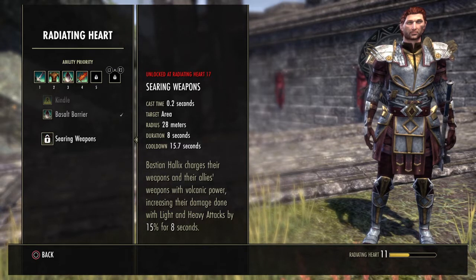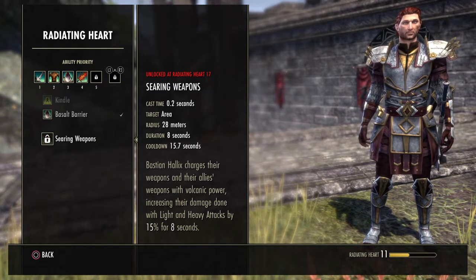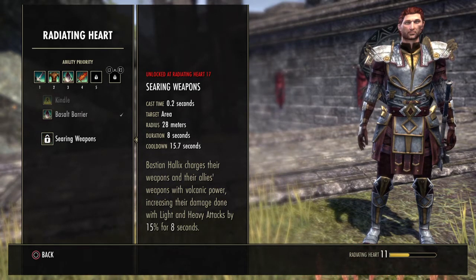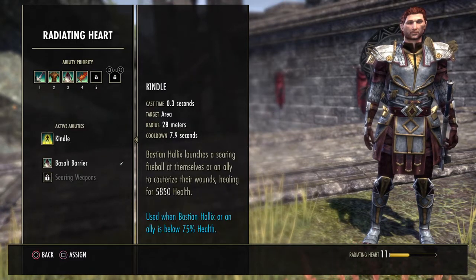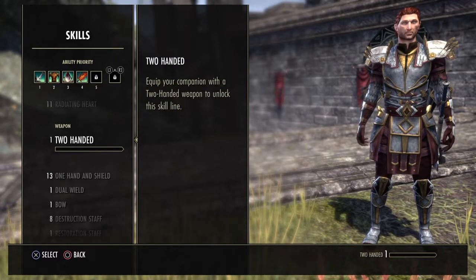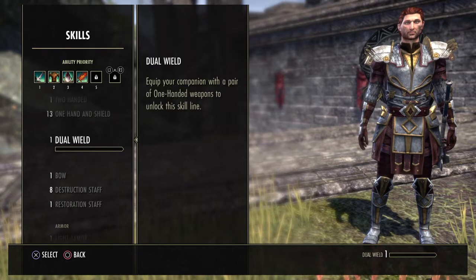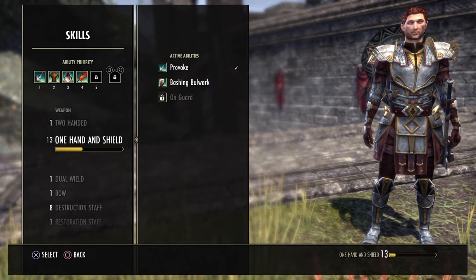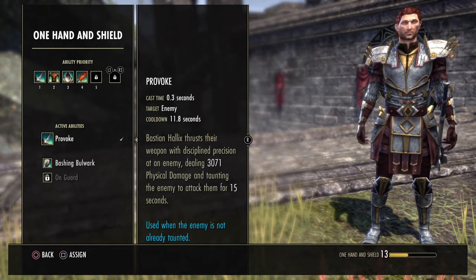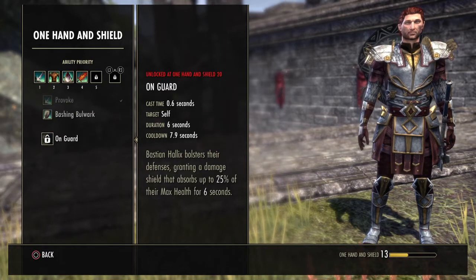Searing Weapons causes your light and heavy attacks and his to do 15% more damage for 8 seconds, though it has about a 15-second cooldown. You have all of the weapon skill lines available — dual wield, one hand and shield, two-handed, bow, destruction, restoration — depending on whether you want to set them up as a tank, healer, or DPS. In the one hand and shield skill line he actually has a taunt, similar to Pierce Armor, which will taunt enemies for 15 seconds.